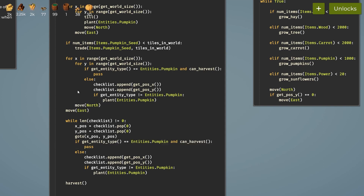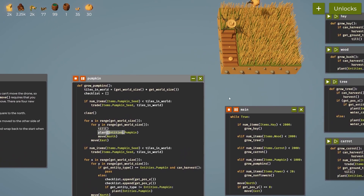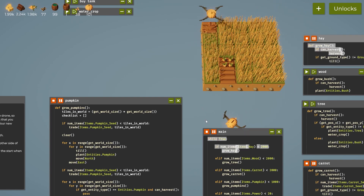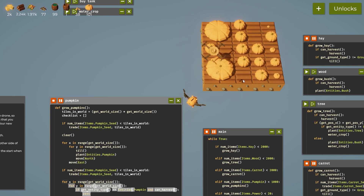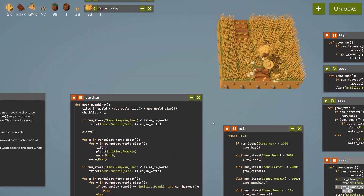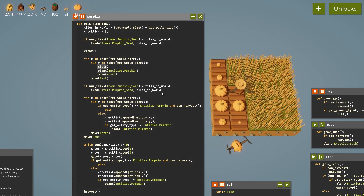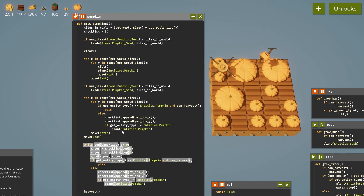I think this needs to be moved back here — I don't know if it's going to work but let's try it. It's planting the pumpkins, a couple dead ones. It's harvesting a pumpkin — I'm not sure why. Let me move this up here. I'll wait till it gets to pumpkins again then try to follow it. It's going through and creating the checklist, and now we're in an infinite loop.